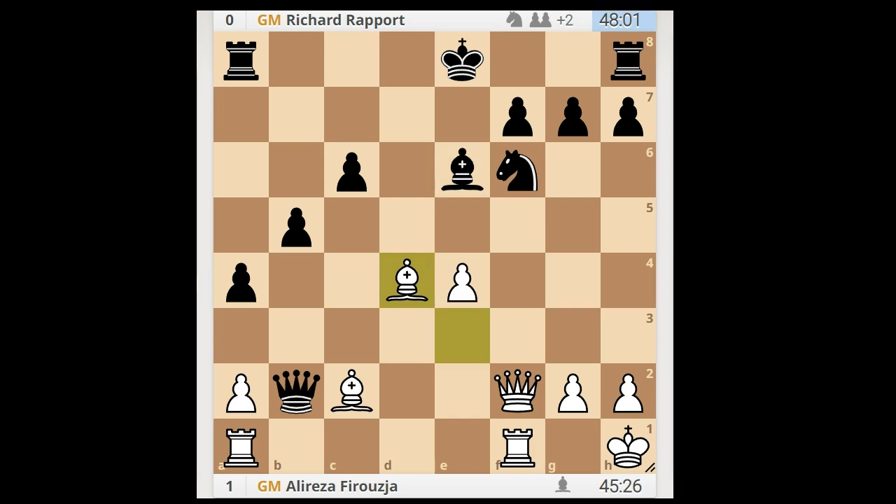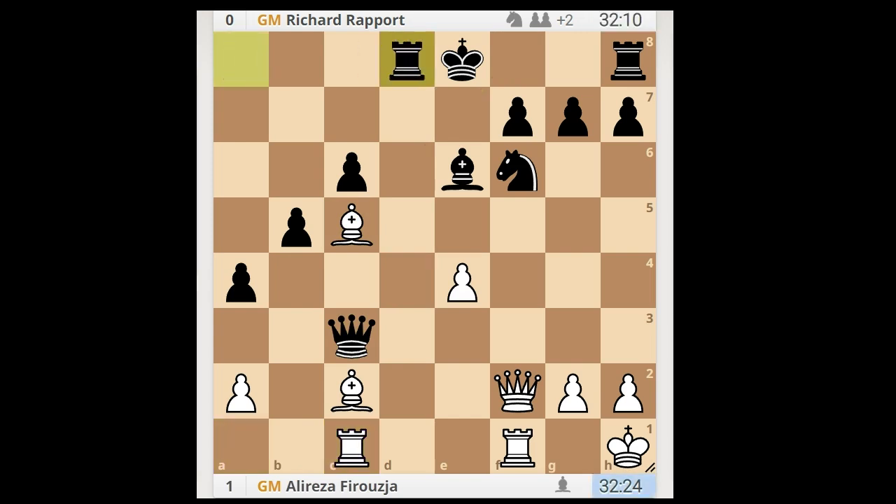Bishop to e6 was played. Bishop to d4, queen to b4. White to move. Black didn't castle, so white didn't want to play bishop takes knight. Bishop to c5 was played, attacking the queen and preventing castling. Now queen to c3, rook from a to c1, rook to d8.